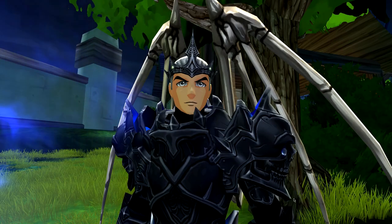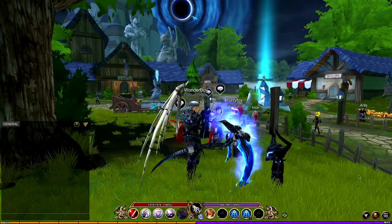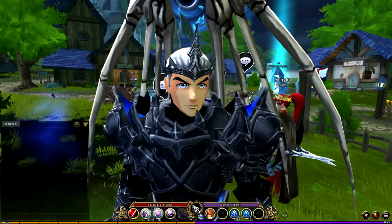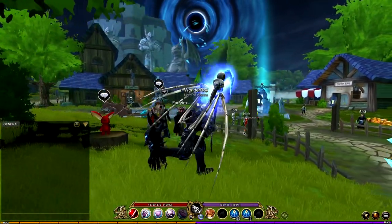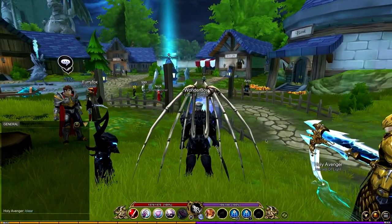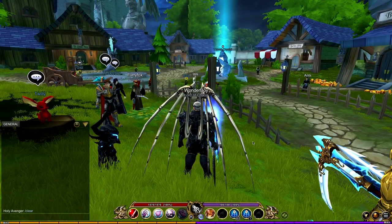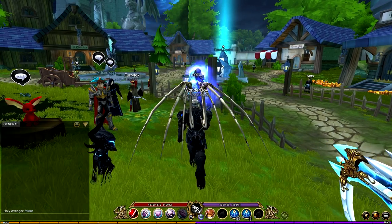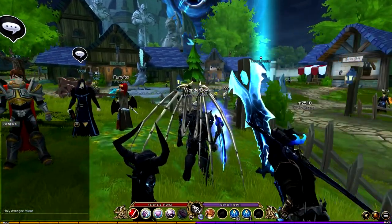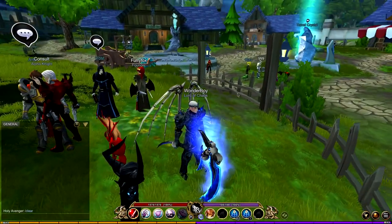Welcome back to another video. Today I'm on AQ3D and you might notice something's a bit different. There's a big giant black hole in the sky, which is not normal. It is Deige's birthday — the 2019 Deige birthday collection thing in the game. You'll also notice some of the trees look weird; it just doesn't feel right with that giant hole in the sky.